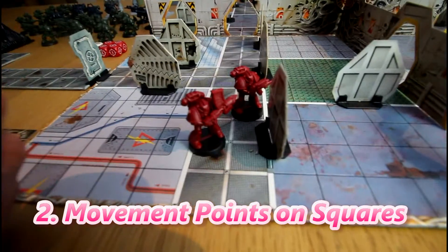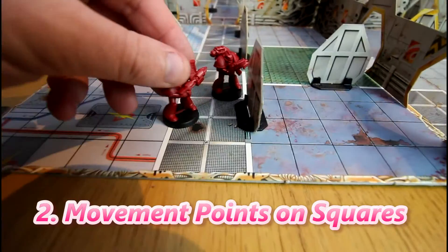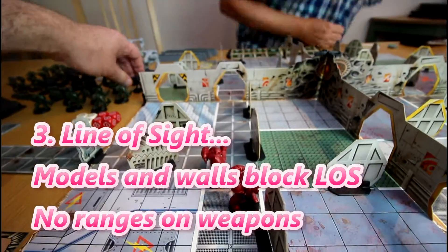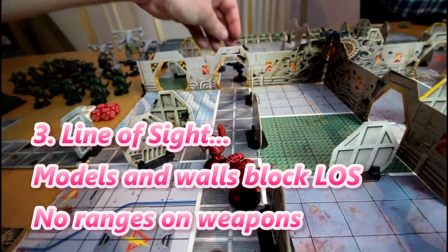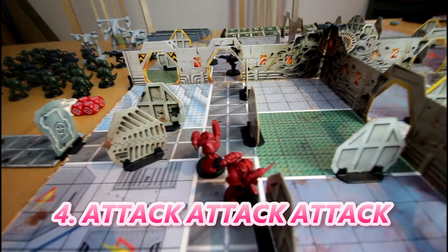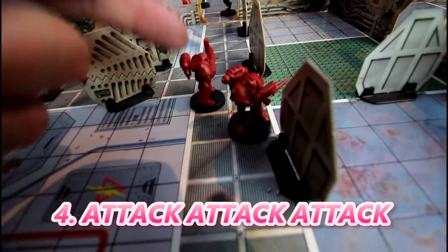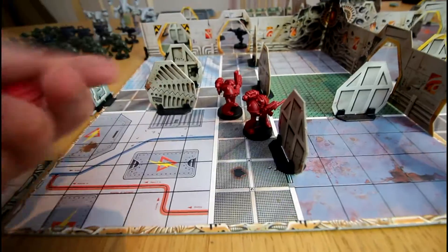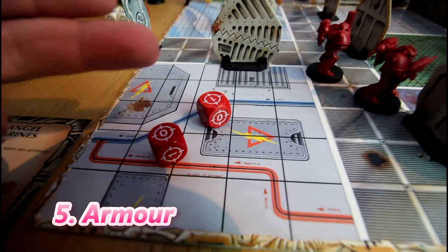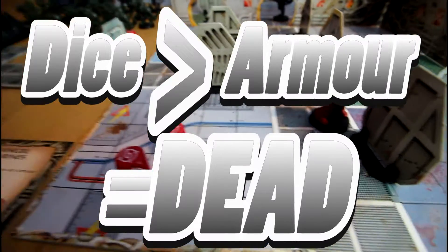Every marine has movement points — a heavy marine has four and a light guy has six. They move along the squares, and line of sight is anywhere on the board. There's a gene stealer over there. You can actually just target him and roll the dice according to your card. In this case a heavy guy has two red dice. He rolled a one. What we're trying to do is beat his armour value, which is probably three. Probably might kill a Gretchen — who knows.